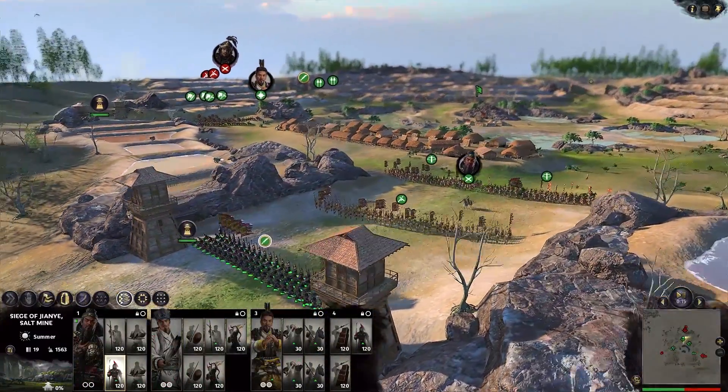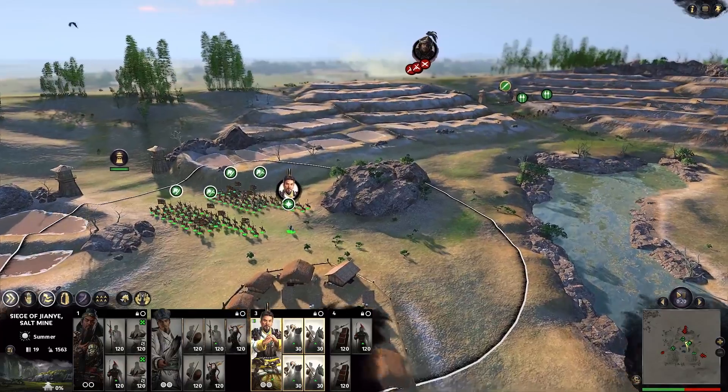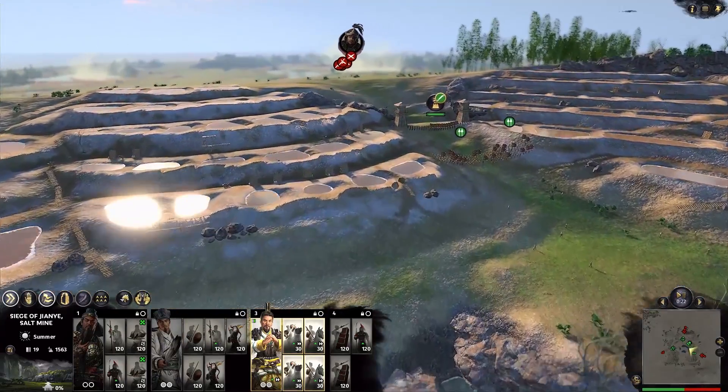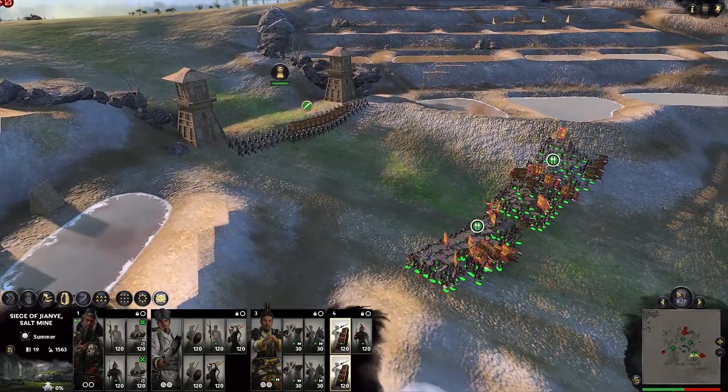The final example is actually a minor settlement siege battle on the defending side — you'll notice that there are three lords attacking, and they're actually doing a three-pronged assault, which is basically unheard of for Total War AI.